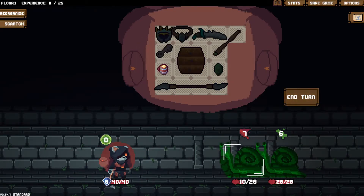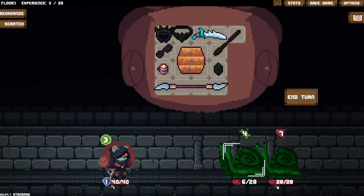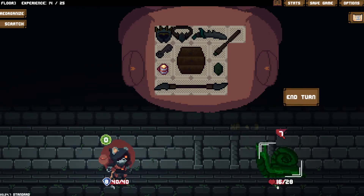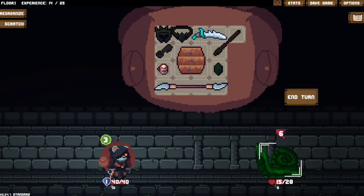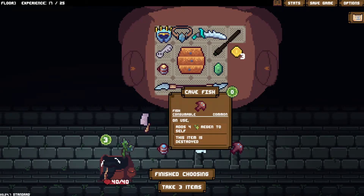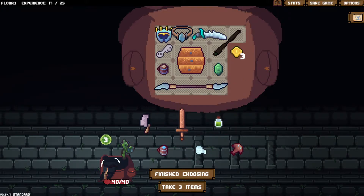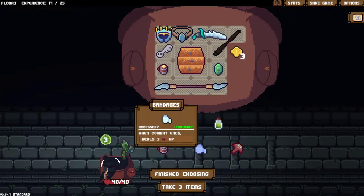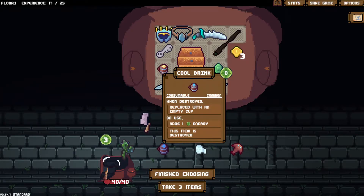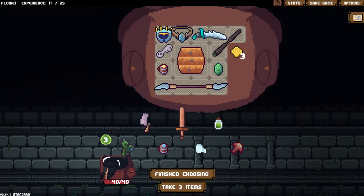We'll add six regeneration. So are you going to heal your friend? And you're doing seven damage. Let's put a buckler out there, then give you a lizard blade for 18 damage. He regenerated himself - that's fine by me. We'll do one of these, one of these, one of these. You're doing no damage to me. You're going to take seven spikes hitting me. Easy peasy lemon squeezy. Do I want a cleaver? No. Cave fish - adds full regen to self. I'm happy with the warm drink.